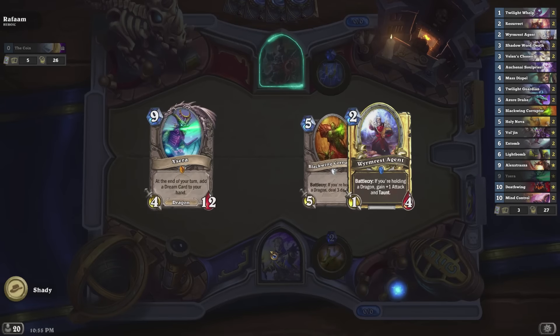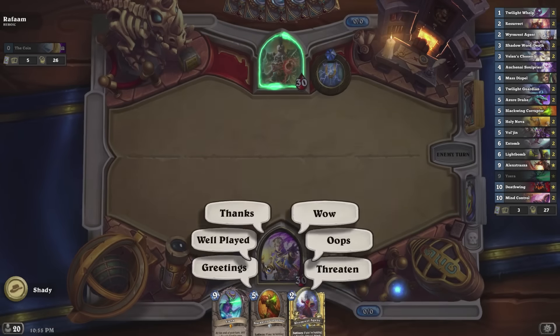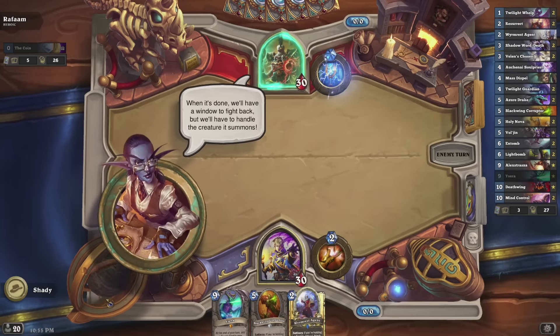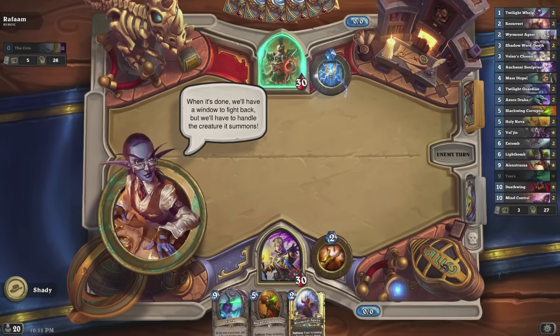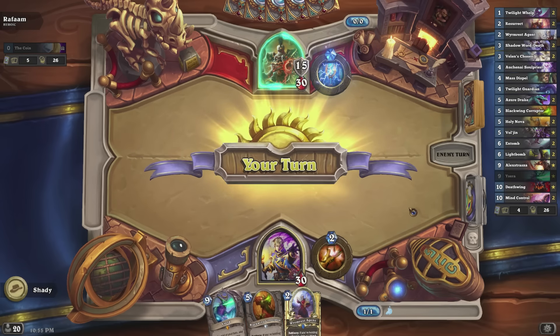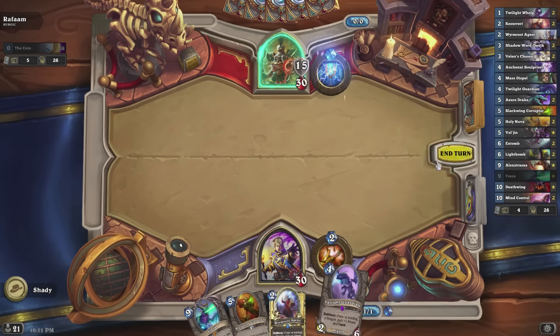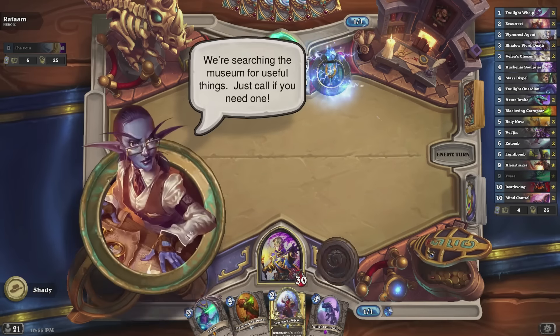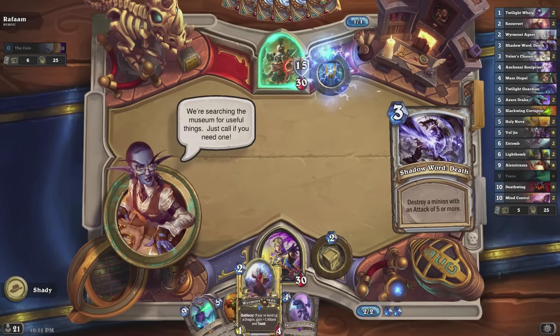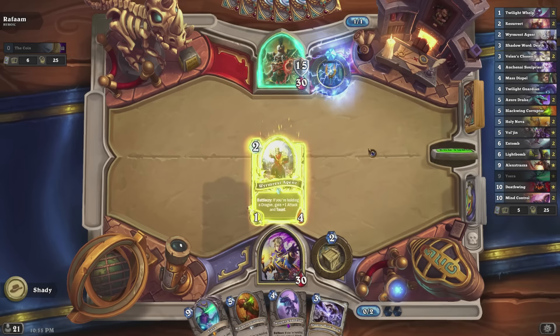The decklist is on the right-hand side, pretty similar to the one used in normal mode but with a couple more cards added such as Deathwing and Entomb. The full list looks like: Twilight Whelp, Resurrect, Wormrest Agent, Shadow Word Death, Villains Chosen, Auchenai Soulpriest, Mass Dispel, Twilight Guardian, Azure Drake, Blackwing Corruptor, Holy Nova, Vol'jin, Entomb, Light Bomb, Alexstrasza, Ysera, Deathwing, and Mind Control.